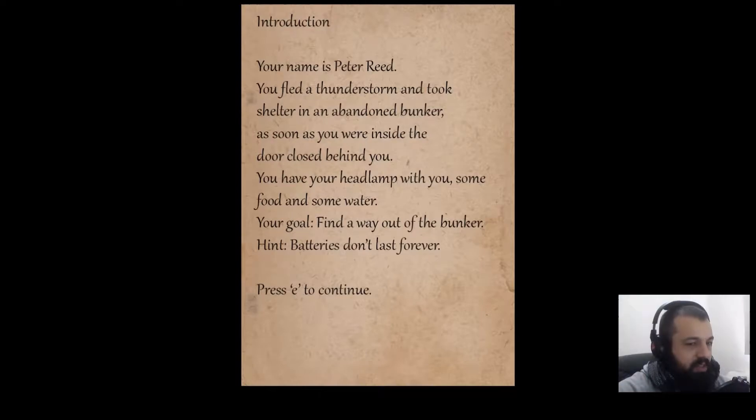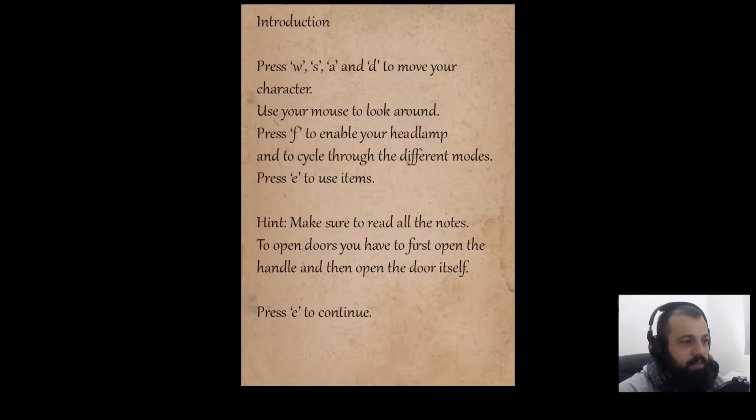It's a 300 megabyte download, just search Google for Bunker 16. Alright, so the introduction: your name is Peter Reed, you fled a thunderstorm and took shelter in an abandoned bunker. As soon as you were inside, the door closed behind you. You have your headlamp, some food, and some water. Your goal: find a way out. Hint: batteries do not last forever. Press F to enable your headlamp, cycle through different modes; press E to use items. Make sure to read all the notes. To open doors, first open the handle and then the door itself.